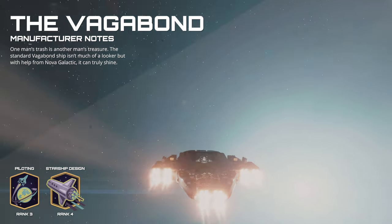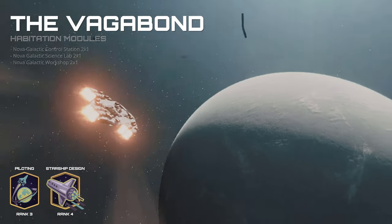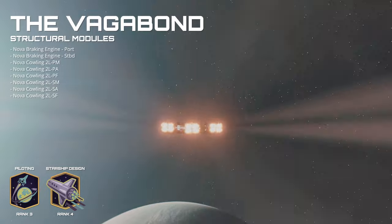Today we are at New Homestead on Titan and we are buying a new ship — the Vagabond. It is a rusty pile of junk, but we're going to make it into something special.